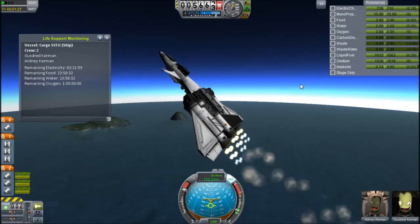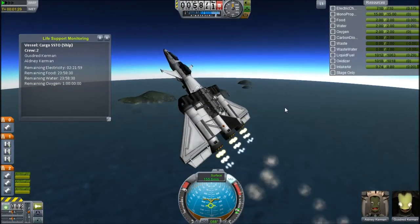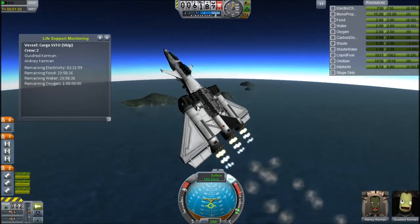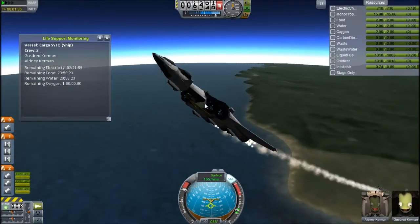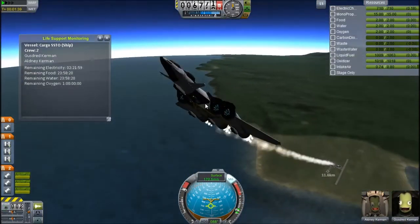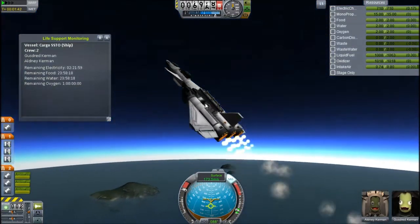You can see how steeply I'm pulling this. That runway over there — the secret runway — is only 30 kilometres away from the space centre, and you can see I've just gone pretty much upwards without basically being a rocket.